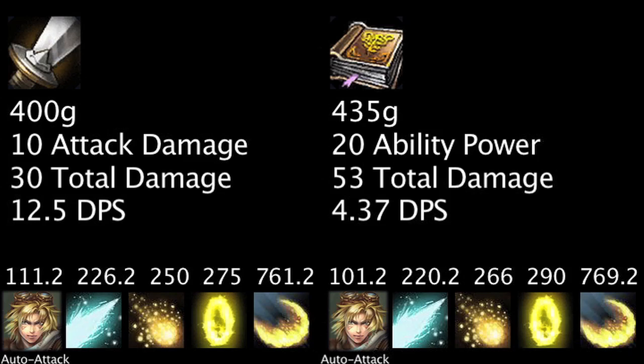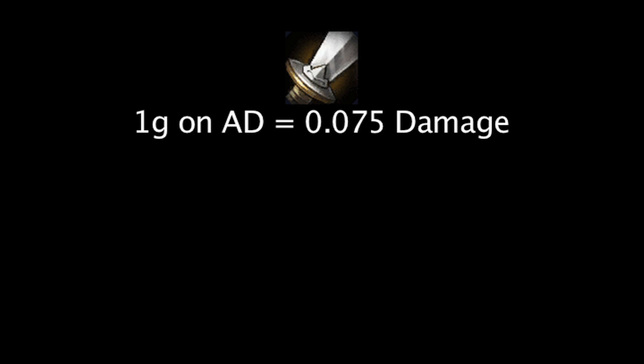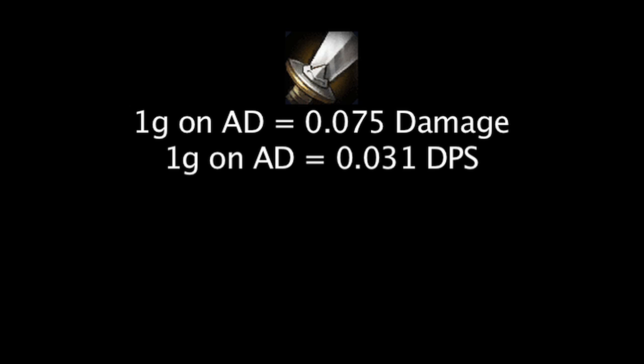This is also the case if we assume Ezreal has 5 stacks on his passive ability and is decreasing his cooldowns with Mystic Shot whenever possible. We can see that for every 1 gold we spend on attack damage, Ezreal gains an extra 0.075 total damage across his auto attack and abilities and about an extra 0.031 damage per second.